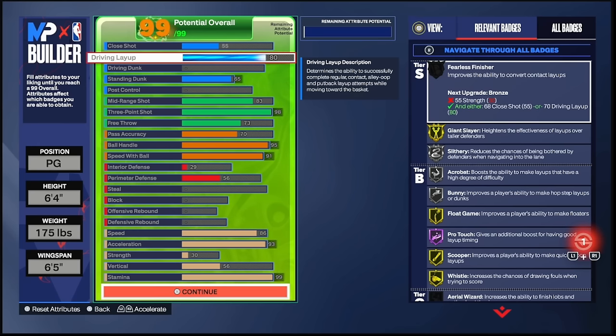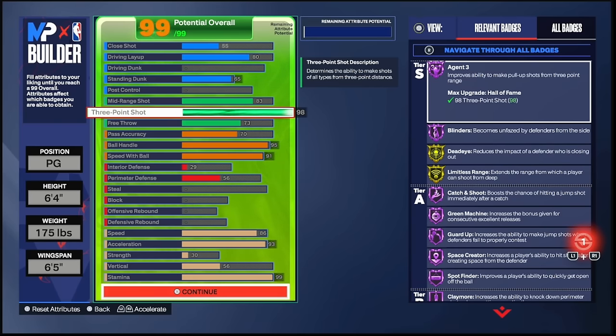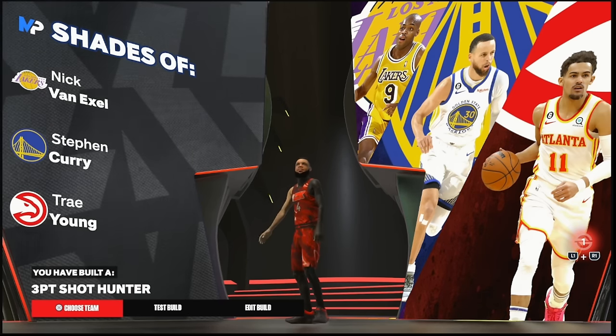We have an 80 driving layup, which means we get Pro Touch on Hall of Fame, Flow Game on Gold, and Scooper on Gold. I'm literally going to show y'all how overpowered floaters and scoopers are with this build. These are the most overpowered things in the game. 98 three-pointer — even though you don't need 98 three in this game — but a 98 three ball with a 6-4 and Patty Mills jump shot is something disgusting. This build is called the Three-Point Shot Hunter, shades of Stephen Curry and Trae Young.